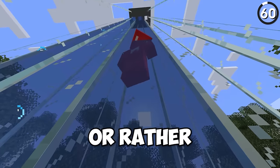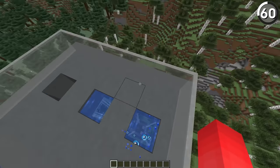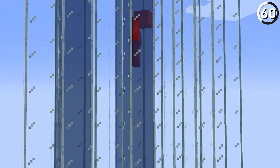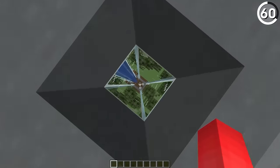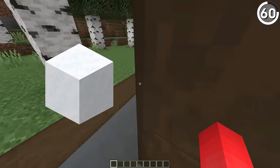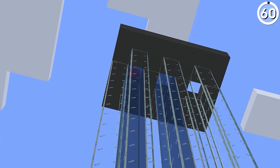Stop using certain bubble columns — or rather, stop using magma block bubble columns. While a soul sand bubble column could be incredibly great for getting up fast, using one with magma blocks for going down could be incredibly slow. Instead, it's going to be much faster and simpler for your elevator to just have your player fall into something that breaks their fall, like powdered snow or a water block. That way you make sure you have the best speed going both up and down.